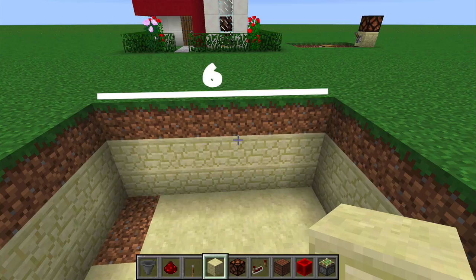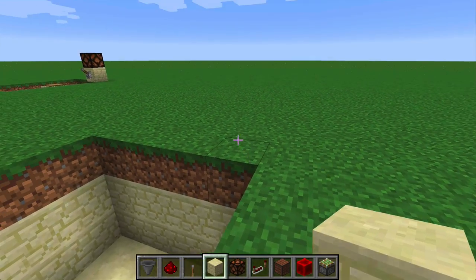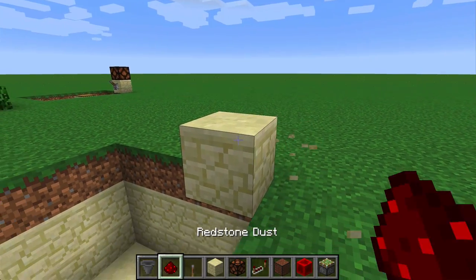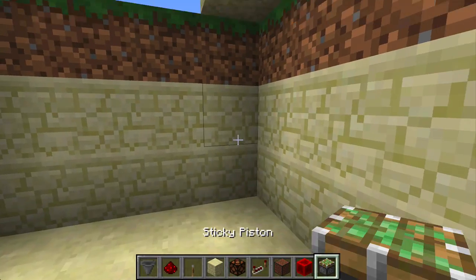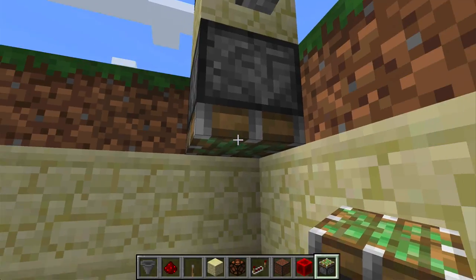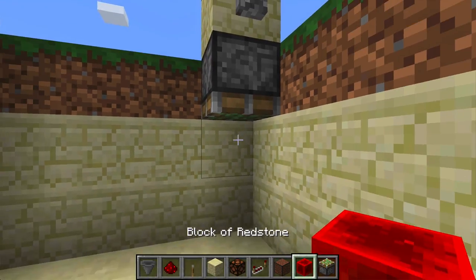Let's start with a 4x6 3D pole in the ground. Place a decoration block of your choosing right here and place a lever on that. Place a redstone lamp on top of that block and place a piston facing down from that block, then a redstone block underneath.